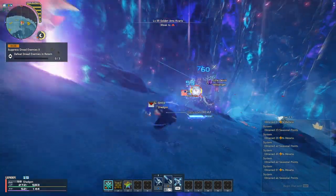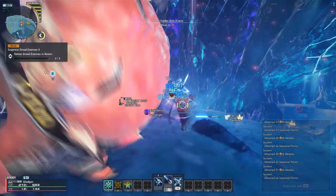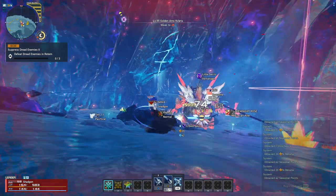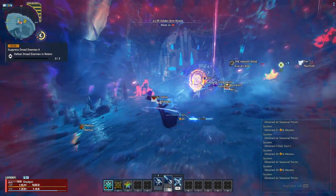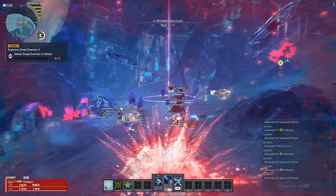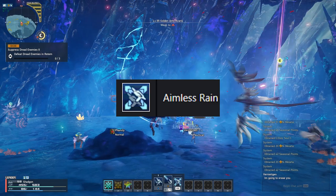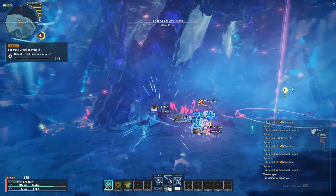Whether fighting groups of enemies or bosses, our primary goal is to always be using Chain Trigger, raising a Chain Trigger to 100 and activating a Finisher Boost. If you trigger a boost with a chain of 100, the cooldown time of Chain Trigger is a mere 2 seconds, allowing you to keep a chain boost up pretty much indefinitely in combat. When fighting a group of enemies, our main tool is the Photon Art Aimless Rain, which fires off a hail of bullets in all directions. This is best used when surrounded by enemies.